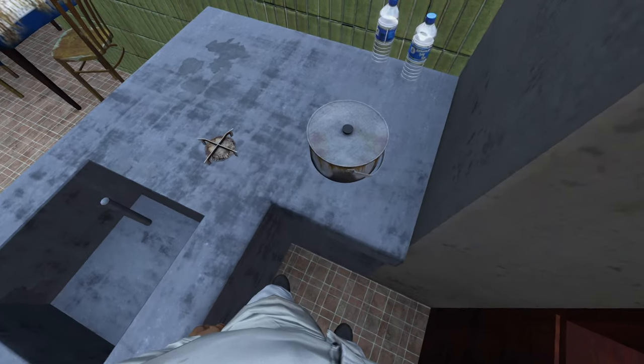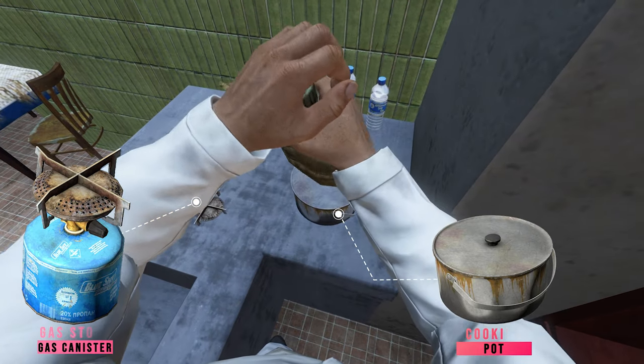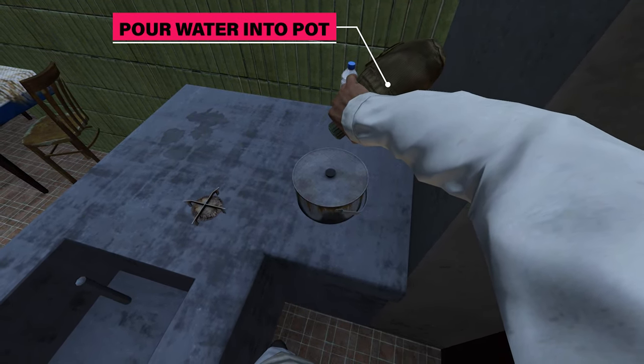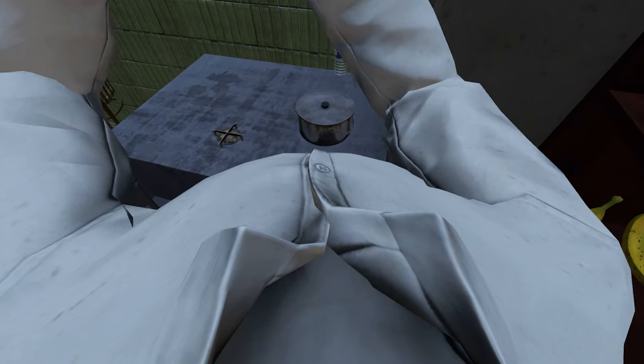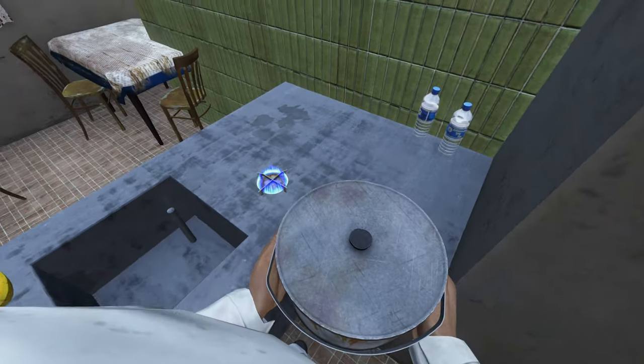The first method for cooking food is boiling. For this, you're going to need a cooking pot and some type of heat source. In this example, I'm using a gas stove and canister, but you could use a fireplace if you wanted to build one. So the first thing we want to do is pour water into the pot, then turn on the stove and place the pot right on top.